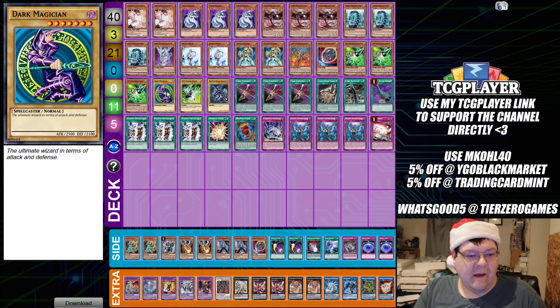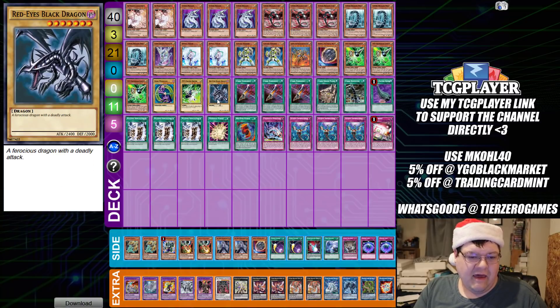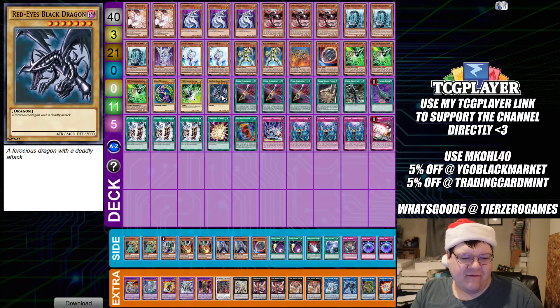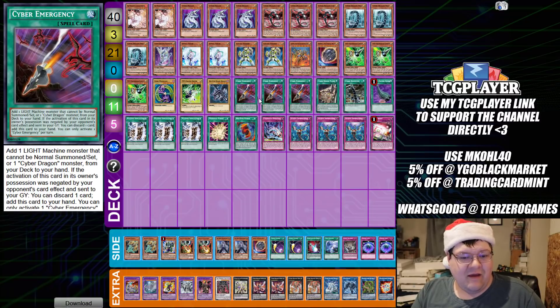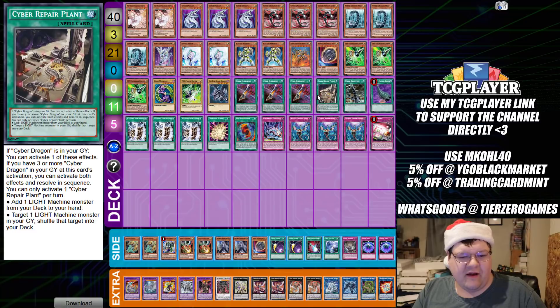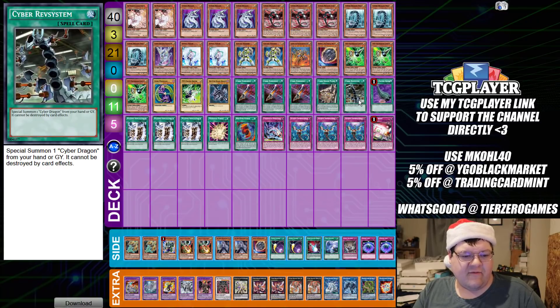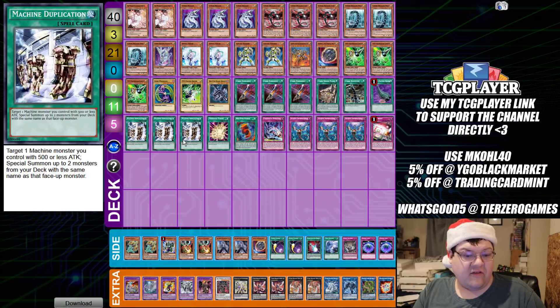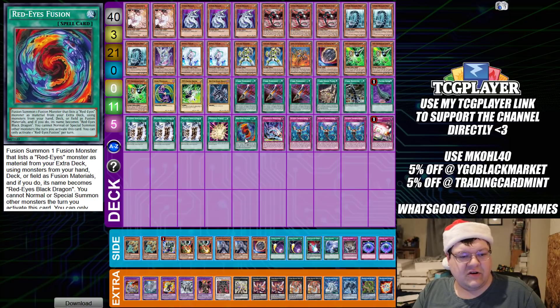We also have triple copies of Gamma, and then three bricks: one Dark Magician, one Red-Eyes Black Dragon, and one Driver. Playing this deck must have been a little frustrating if you opened all three of these, but you probably got lucky throughout the day and just didn't see them. We also have triple copies of Cyber Emergency as our standard searcher.